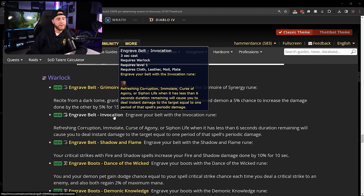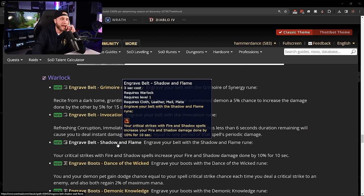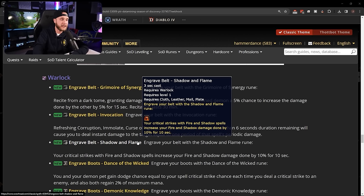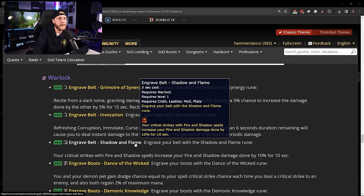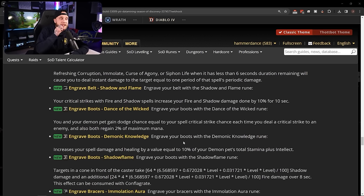Another belt rune: Invocation — refreshing Corruption, Immolate, Curse of Agony, or Siphon Life when it has less than 6 seconds remaining deals instant damage equal to one period of that spell's periodic damage. Could be useful in some affliction builds. Engrave Belt: Shadow and Flame — critical strikes with fire and shadow spells increase your fire and shadow damage by 10%. That's huge — most likely the go-to belt rune for straight-up 10% damage every time you crit with fire or shadow spells.